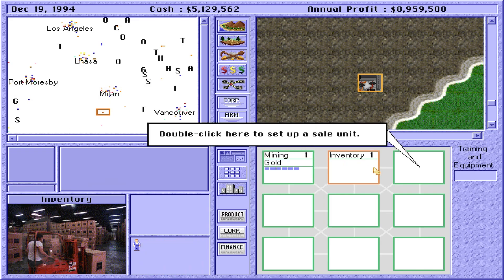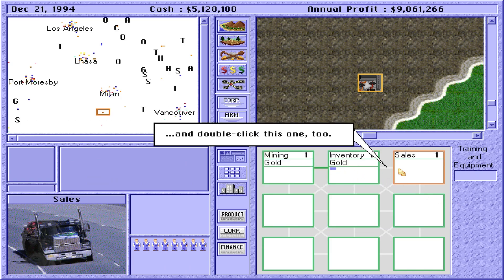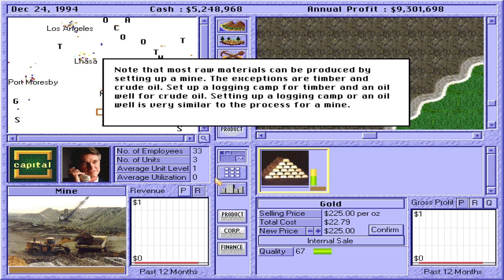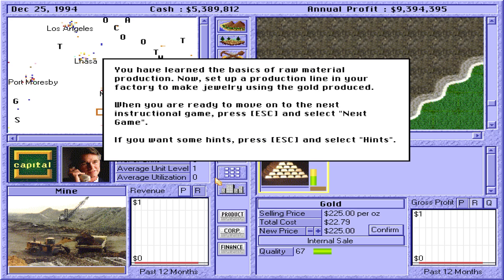Double-click here to create the inventory unit, then double-click here to set up a sale unit. Link the units together. Your mine is now ready for business. The average utilization tells how well you are using the capacity of the units in the mine — the utilization level is in a range of zero to 100. If the utilization level is high, you are running near the mine's current capacity, and you can consider adding another team of mining and sales units to increase capacity. Note that most raw materials can be produced by setting up a mine — the exceptions are timber and crude oil. Set up a logging camp for timber and an oil well for crude oil.